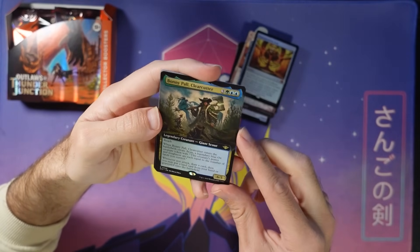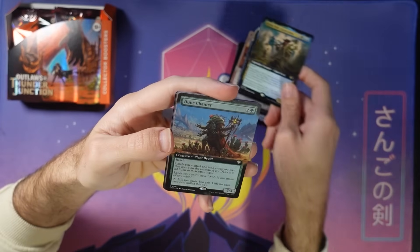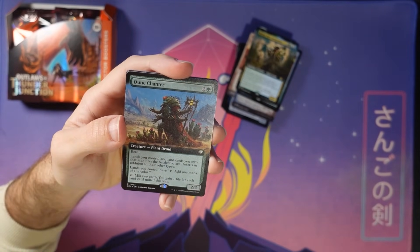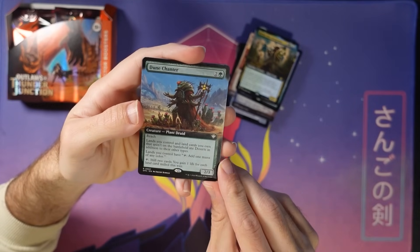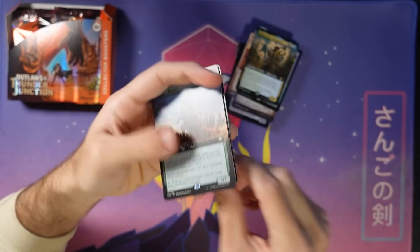Here's Bonnie Pal with the extended art. Dune Enchanter — here's a card from the commander deck, makes everything deserts. They're all deserts. And fixes your mana too. Good for Aziz and Tamar or something, perhaps.